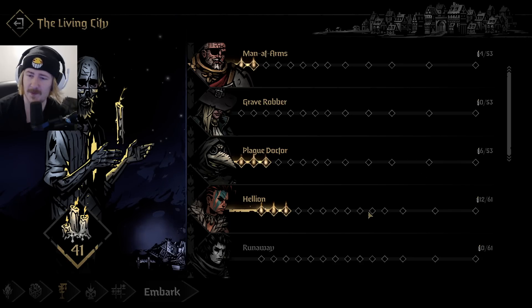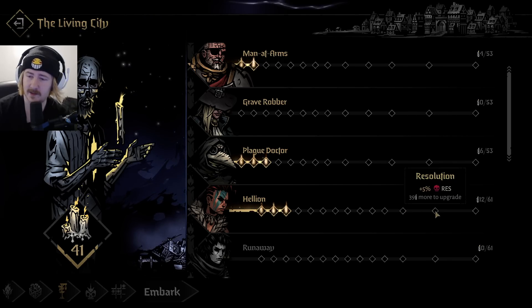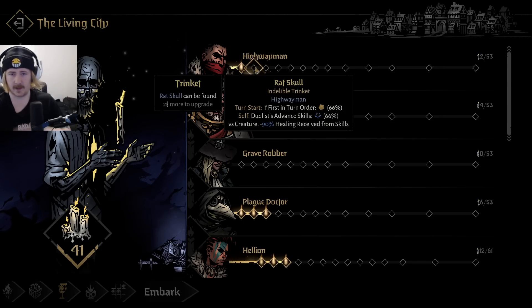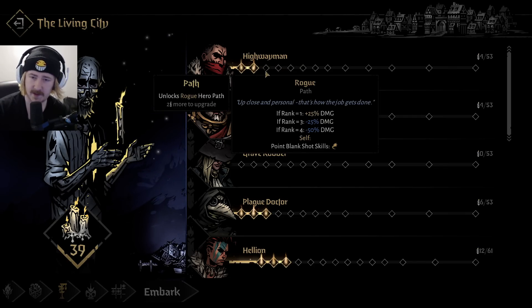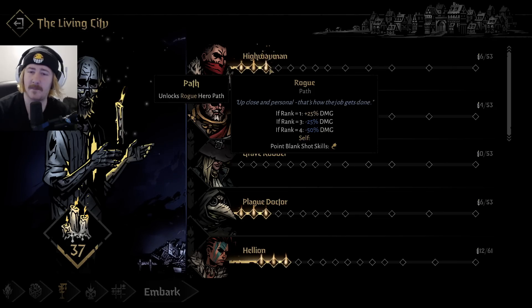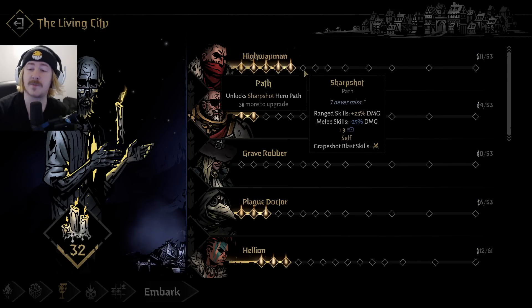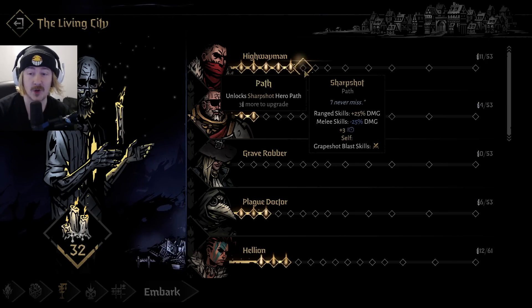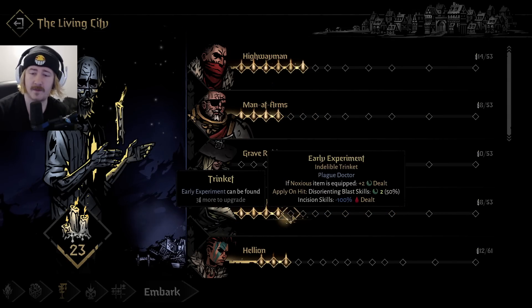Plus four max HP, carcass path, cleanliness, signature and aim well - hold on. Rogue rank one, 25 percent damage. That would maybe require him being at the front which I'm not a huge fan of, but range skills plus 25 percent damage and melee skills - yeah, we can go for the sharp shot. That works for me. Let's go man-at-arms. Plague doctor - big fan, I love the plague doctor.